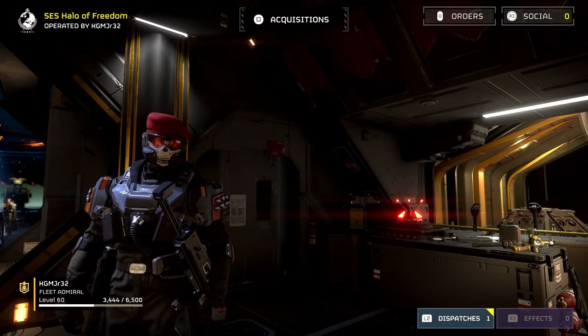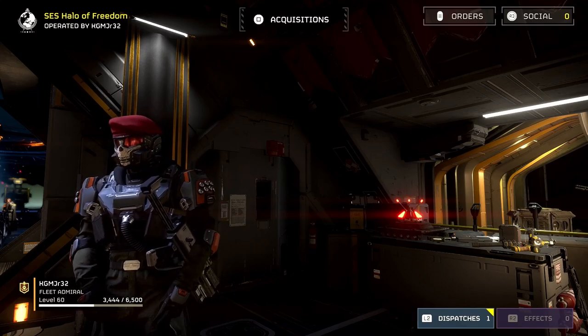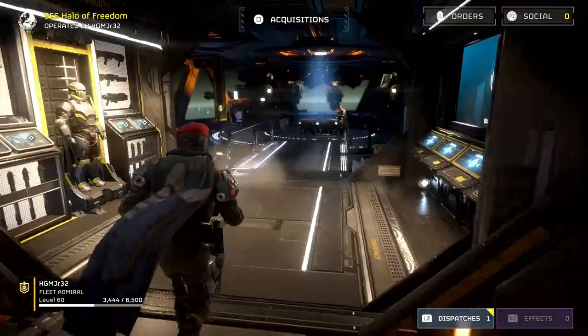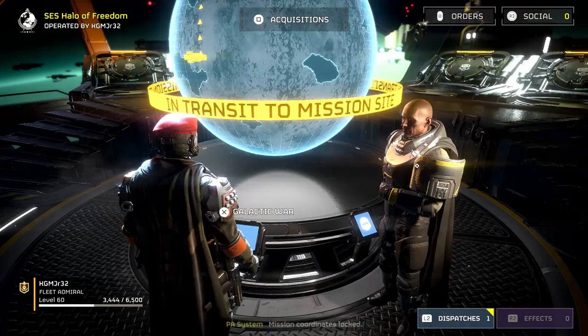What's going on everybody — if you follow my channel or have seen my videos about Helldivers, you've seen a few videos on how to get the infinite grenade glitch to work. I've had a few people in the comment section ask if there was a way to do it with throwing knives, so in this video I'm going to show you how to do it. For the sake of keeping it simple, I'm just going to grab a level one mission and drop in.